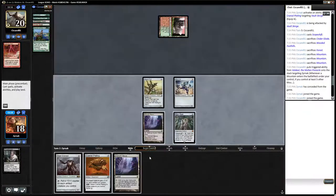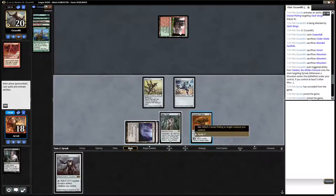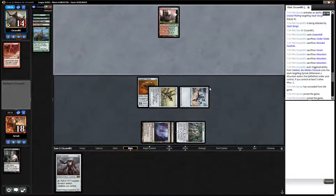Stomping Ground is out. Inkmoth. We equip Cranial Plating, swing with Signal Pest, and then next turn we put it on Inkmoth Nexus. If he has no interaction, we are winning on turn four. So that gives him three draws at finding any kind of meaningful interaction.